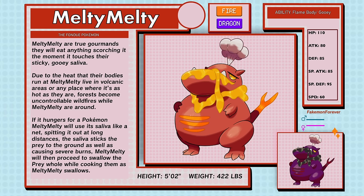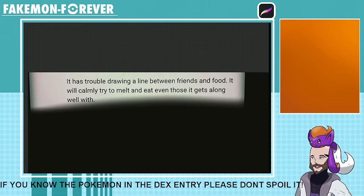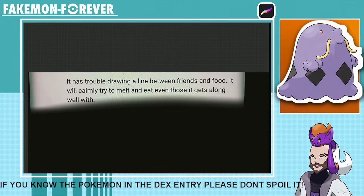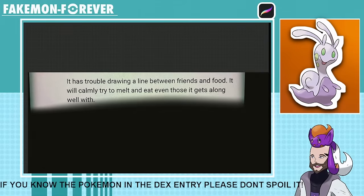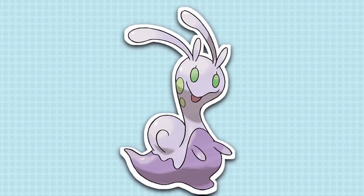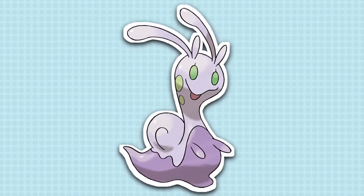Melty Melty have the abilities Flame Body and Gooey. And for this one you should definitely see my reaction. I have a singular guess — is it Swalot? I feel like it's wrong but is it Swalot? Is it actually Sligoo again? Are you kidding me? It's Sligoo again! That's hilarious. I got Sligoo'd twice. Surprisingly this was on me though as I randomly picked from the group, but still — Sligoo'd twice.